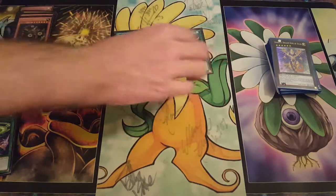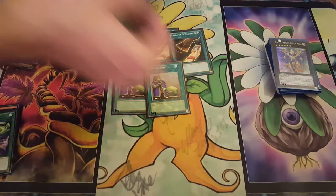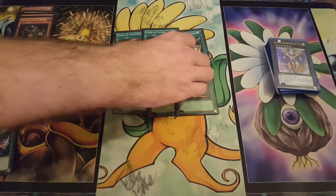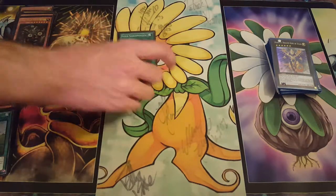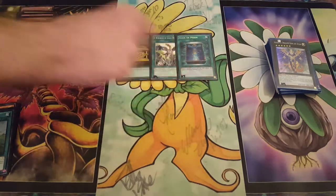Triple Card of Consonants for the six targets, three Upstart Goblins, and then two Dragon Shrine — because you don't really have the time to resolve more of these, and opening two in hand is very unfortunate, so we're playing two to see it enough. Then one Gold Sarcophagus, one Heavy Storm, and one Book of Moon.